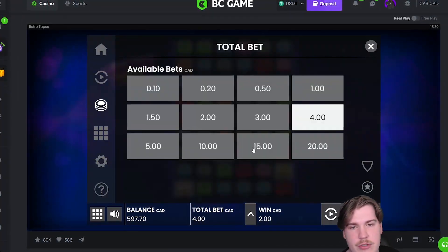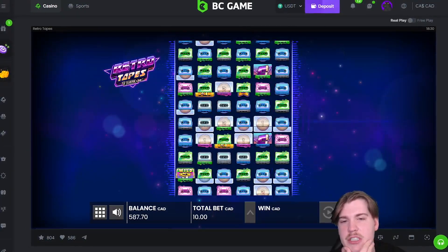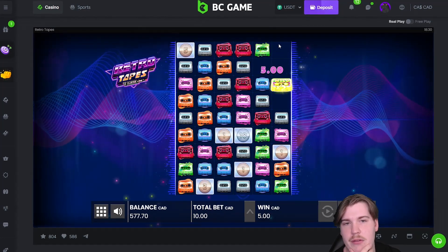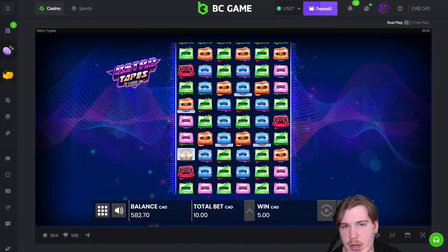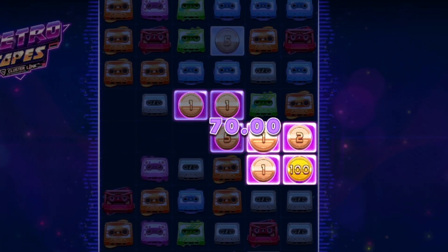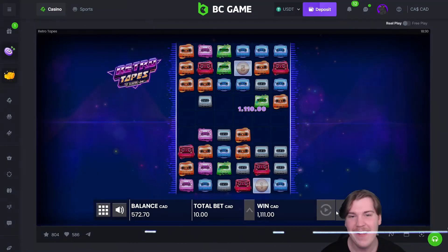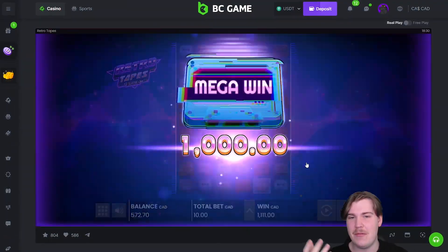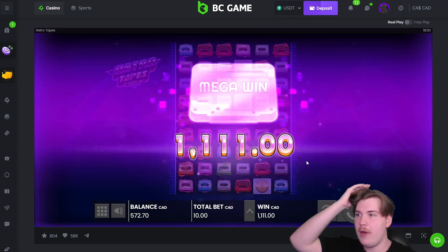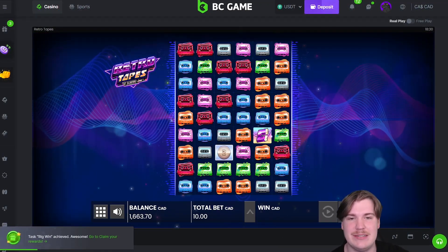There's a 100x coin there which would be nice. Let's do some ten dollar spins — we'll just get a few out the way and see how it goes because we could spin into a thousand dollar bonus, who knows. Absolutely nothing — beautiful. All right, come on — wow, that's 1k! That is a thousand dollars! Wow bro, oh my god, nice!